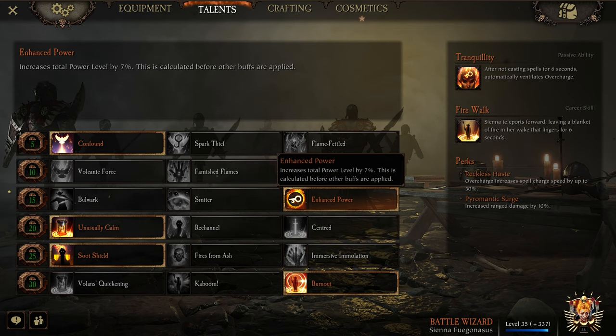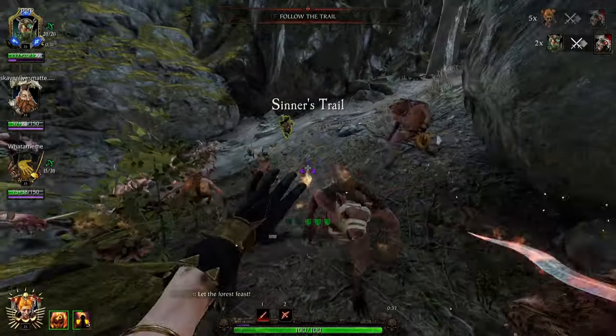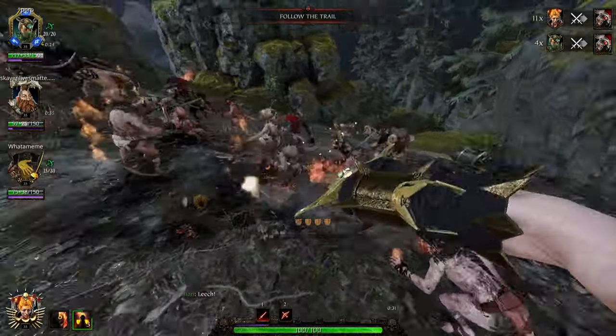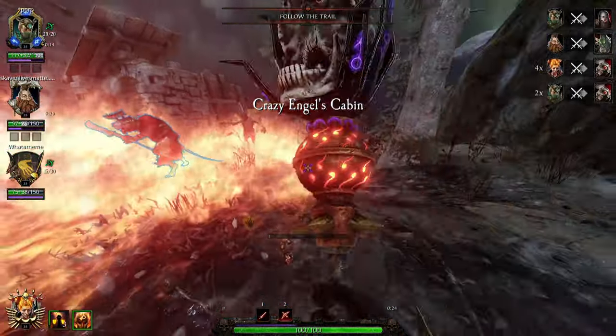On the level 15 line, you want to take Enhanced Power: a 7.5% boost to your total power level. This is going to help your ranged damage a little bit, and your cleave and stagger as well. On the level 25 line, Unusually Calm reduces the Tranquility cooldown from 6 seconds to 3 seconds, so less time you have to wait to use your staff. In the name of survivability, you're definitely going to want to take Such Shield: igniting an enemy reduces damage taken by 10% for 5 seconds, stacking up to 3 times. This makes getting 30% damage reduction pretty much no problem whenever you want, and is going to make you rather tanky.